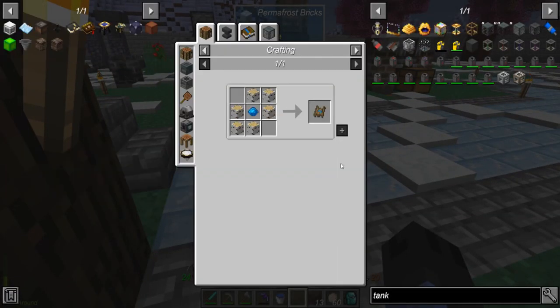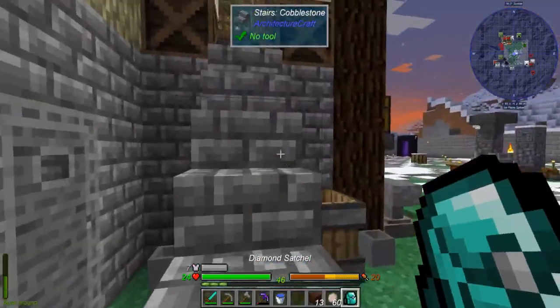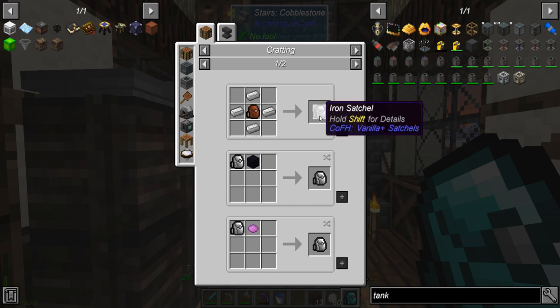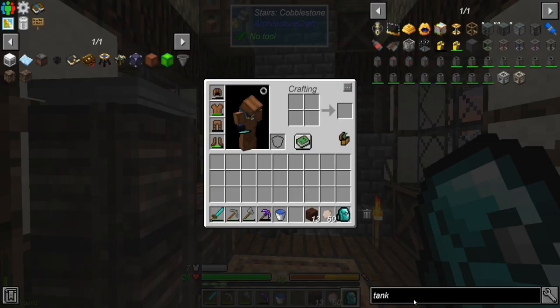These look like single use items so I'll just throw them in my bag. I upgraded my bag — it starts cheap, goes to iron then gold then diamonds and then lastly emeralds. I didn't make emeralds yet but we have access to them.